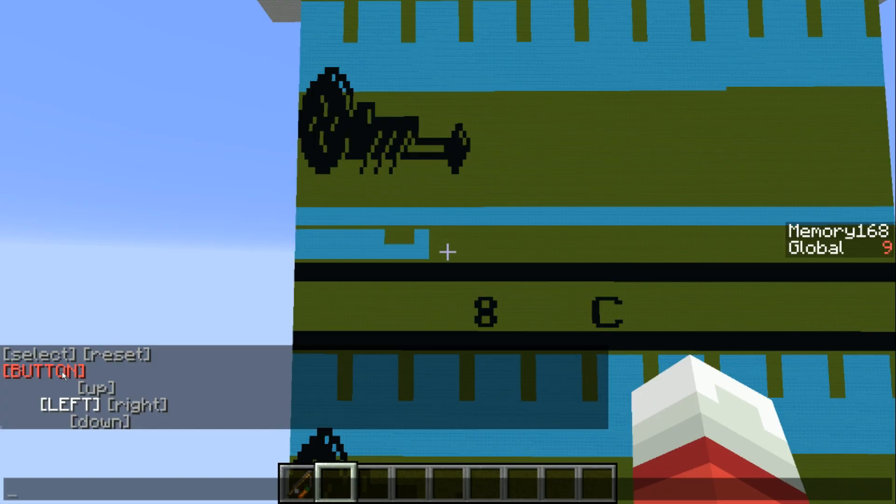Anyway, the emulator now uses thousands of scoreboard objectives to store RAM and ROM values, rather than being stored in dirt and stone representing zeros and ones.